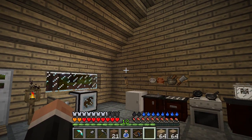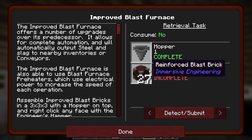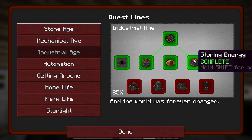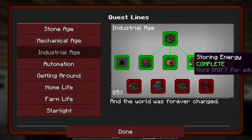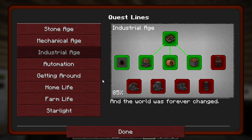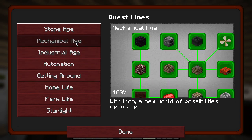So yeah, we're going to do a little bit of this, a bit of that. You can see I need 27 reinforced blast bricks to make an improved blast furnace. We'll try and do that. That's going to take a little bit longer, I think, to do all that kind of stuff.